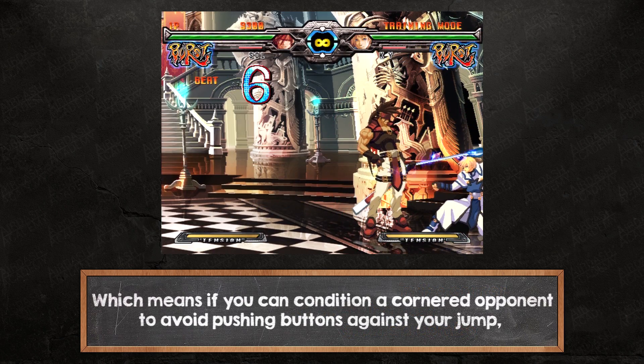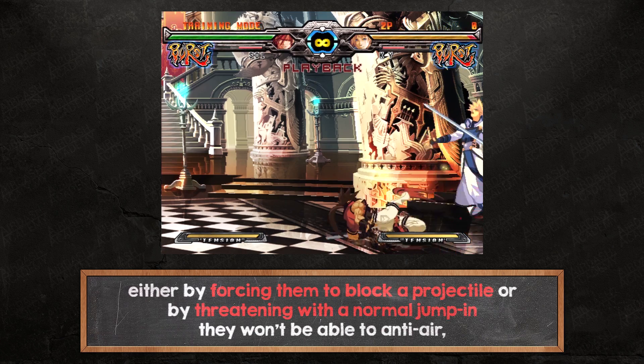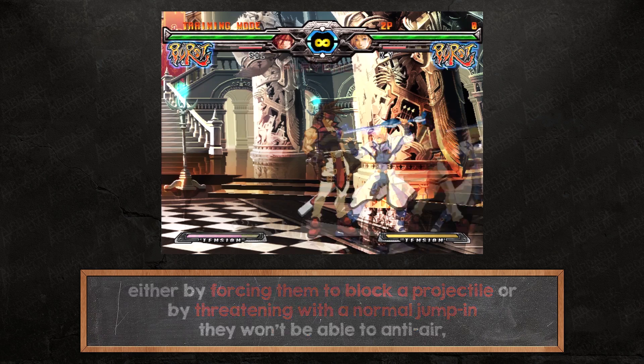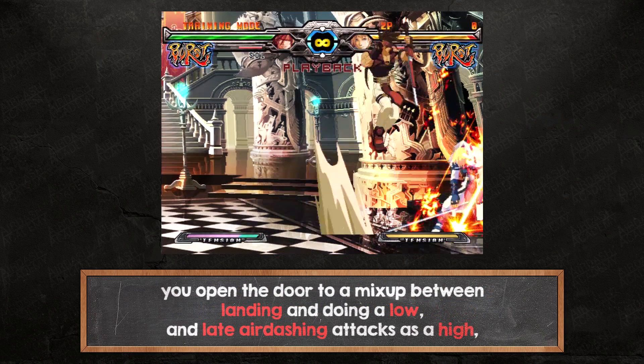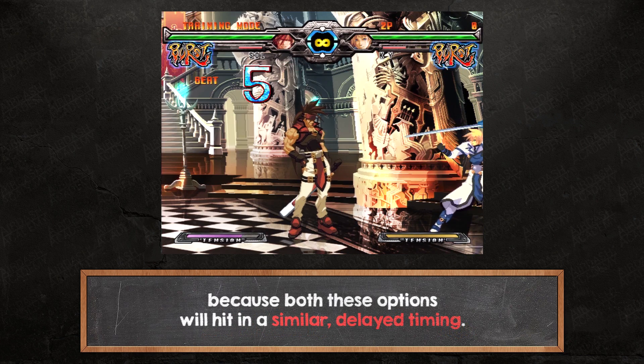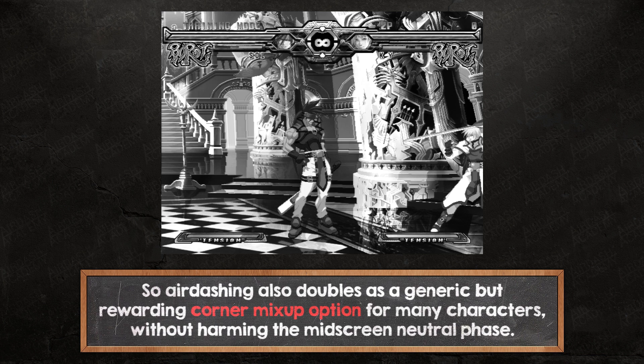Which means if you can condition a cornered opponent to avoid pushing buttons against your jump — either by forcing them to block a projectile, or by threatening with a normal jump-in they won't be able to anti-air — you open the door to a mix-up between landing and doing a low, and late air dashing attacks as a high, because both options will hit at a similar, delayed timing. So air dashing also doubles as a generic but rewarding corner mix-up option for many characters, without harming the mid-screen neutral phase.